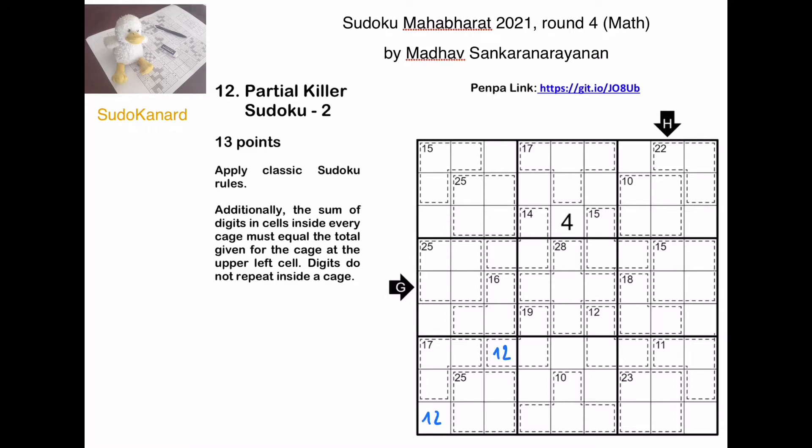And here's the easy deduction that I missed. This 19-sum cell — those two digits have a maximum sum of 9 plus 8, that's 17. So the maximum has to apply: this is a 2, this is a 1, and we get an 8-9 pair.